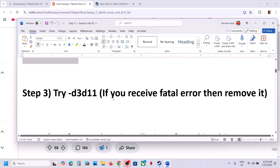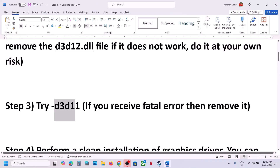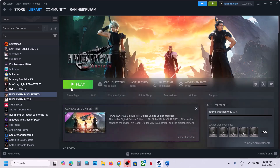The next step is to try D3D11 in Steam launch options. Go to Steam, right-click on the game, select Properties, and in the launch options type in -D3D11. Then launch the game.